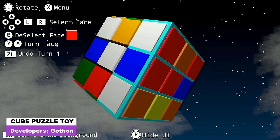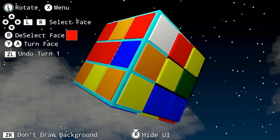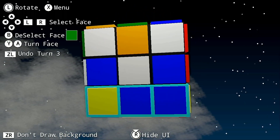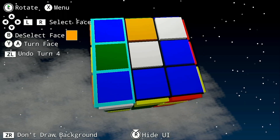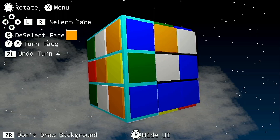Finally, last but not least, we have Cube Puzzle Toy. If you've played with a real life Rubik's Cube you'll understand how this works — you randomize the cube surfaces and try to solve the cube as fast as possible. The game wasn't all that bad, though the control scheme took a little time to get used to and I frequently got confused when rotating surfaces. Being bad at real life Rubik's Cubes probably didn't help me much either.